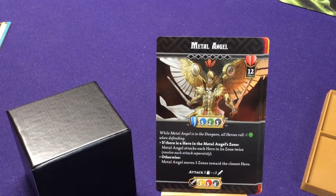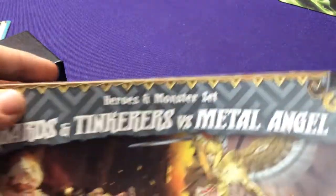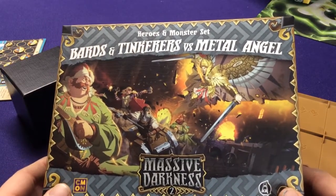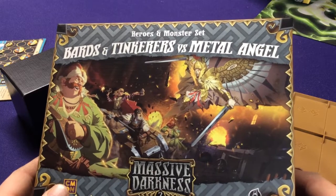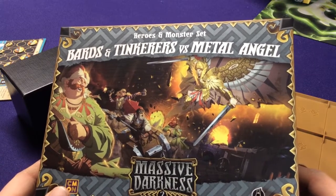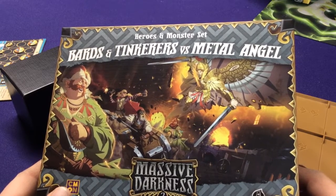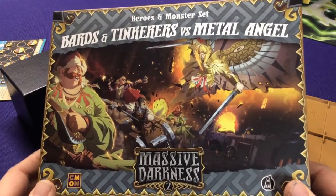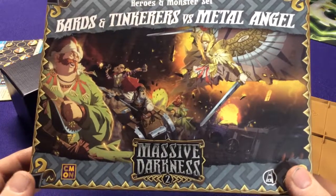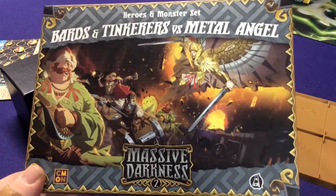That is our Metal Angel. He can be thrown into any campaign - that's the fun part about these expansions. If you're looking for more characters, you can pick up Bards and Tinkers - they have some unique gameplay elements, a little more advanced than the basic game, but definitely fun. The Metal Angel on the other hand is a bit more simplistic in what it does, but does it well. All these characters can be used with any base game even without the campaign, and if you own the campaign you can upgrade to play the more advanced cards. Check you guys out in the next video, bye!